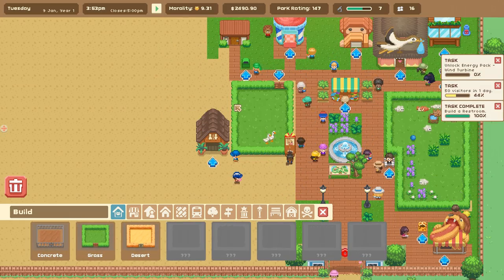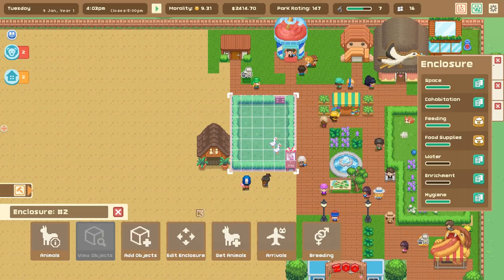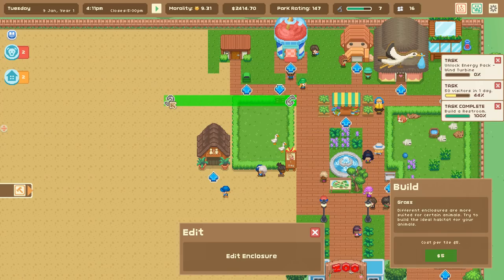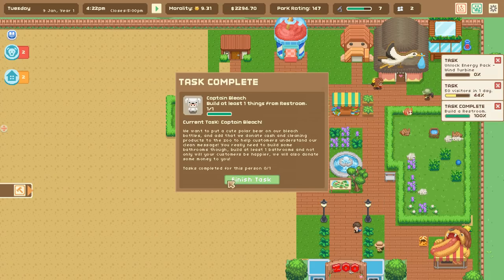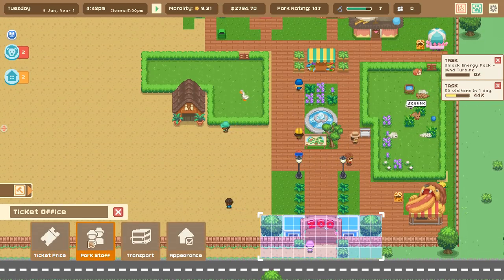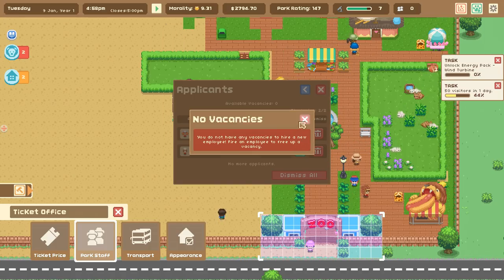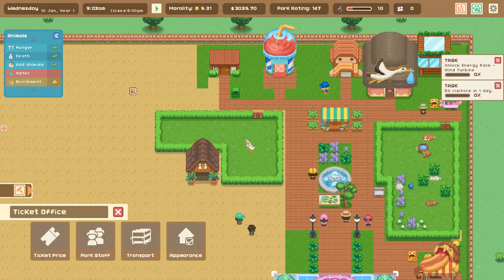Let's edit the enclosure and change its shape to expand it. We want to give the geese enough room to start having some goslings. Expanding it a bit — then we'll add in the gate. Where's my goose? Oh thank goodness, our geese are safe! We've completed the task for Captain Bleach the polar bear and received more money. There's also a new applicant for the hot dog shop.